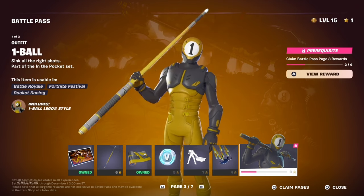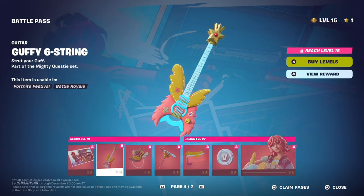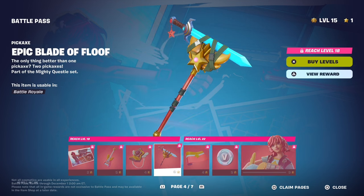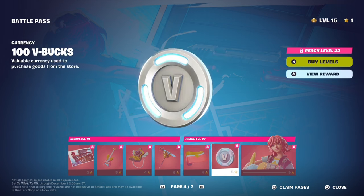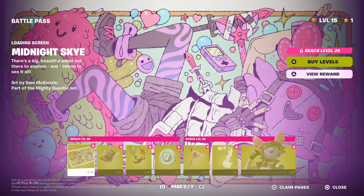For page four we got an Undercover Sky loading screen, a Goofy Six String Guitar back bling, a back bling called Snappy Zoom Mac, an Epic Blade of Fluff pickaxe, a wrap called the Tactical Golf, 100 V-Bucks, and then at the end of page four we got Undercover Sky — a new updated version of the Sky skin.